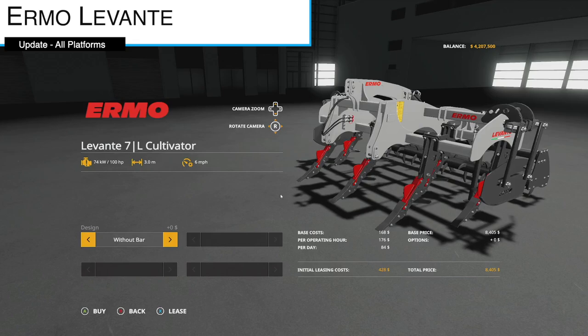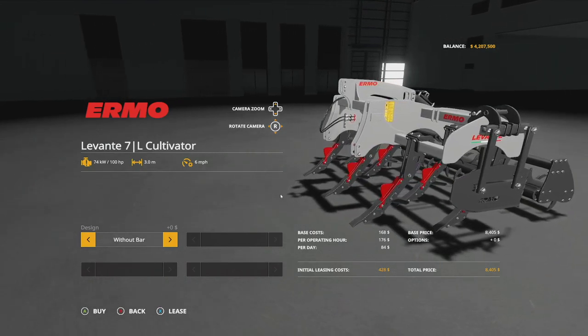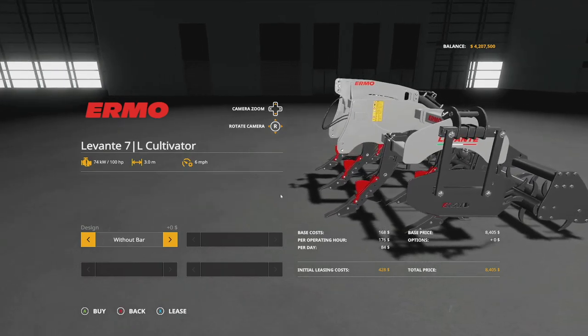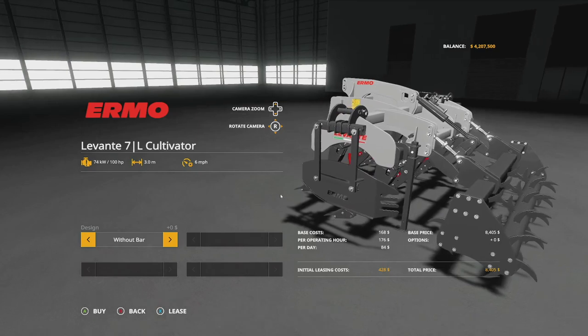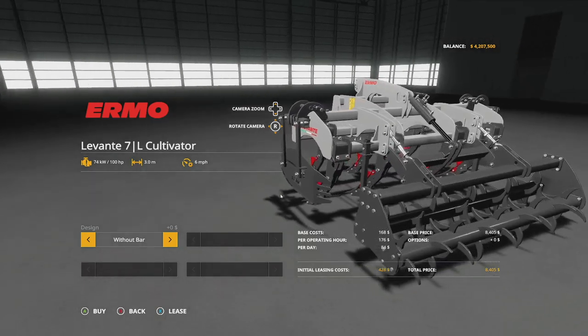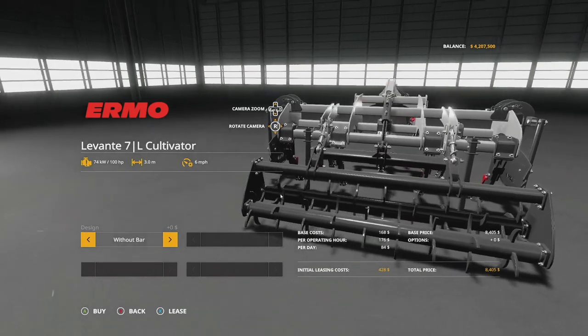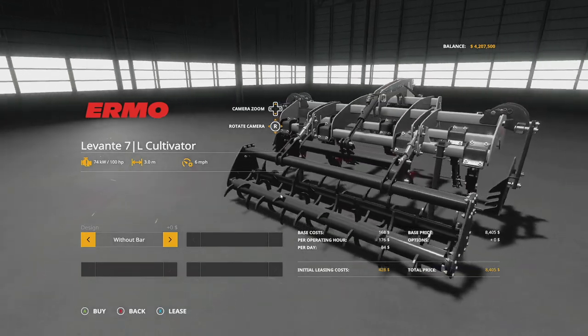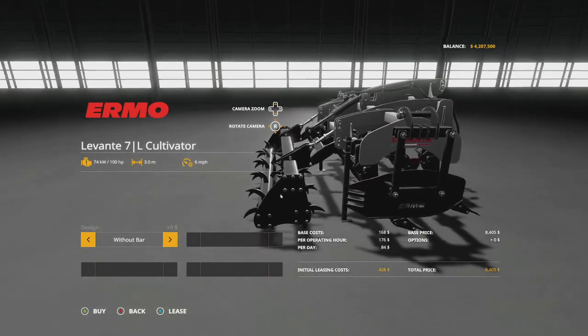The Ermo Levante has an update — version 1.0.1 fixes the visual issue and the AI worker. SMI Modding Team makes some of the most detailed, realistic, and lifelike mods on ModHub. If you're looking for the best, search for SMI Modding on the ModHub.